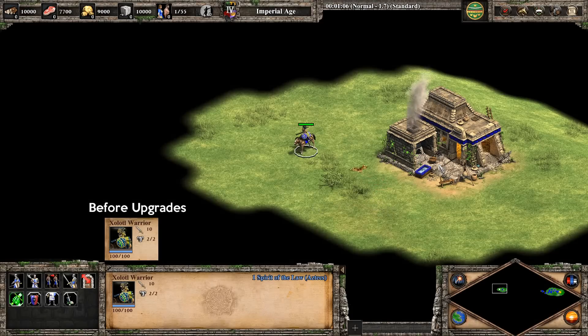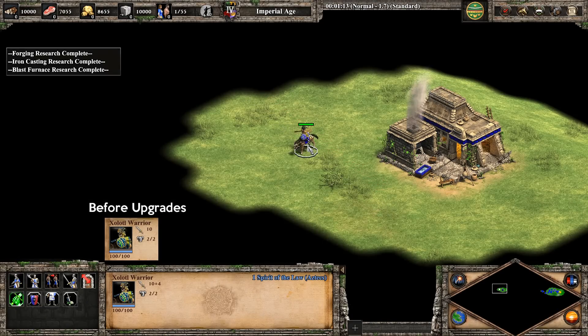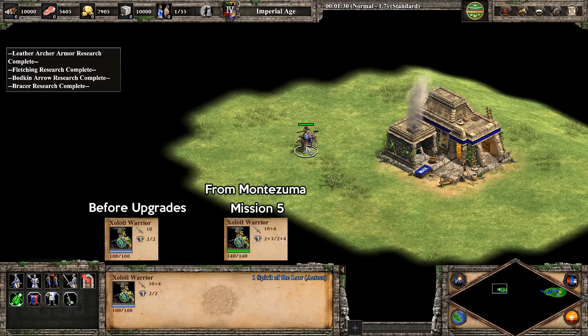In terms of their upgrades, you can see that the attack upgrades apply as normal, improving its attack by up to plus four. But none of the other upgrades do anything. Naturally, it needs cavalry upgrades, which are locked for American Civilizations. Contrast that with the campaign version, which is significantly stronger, thanks to some triggers giving them techs they don't normally have.